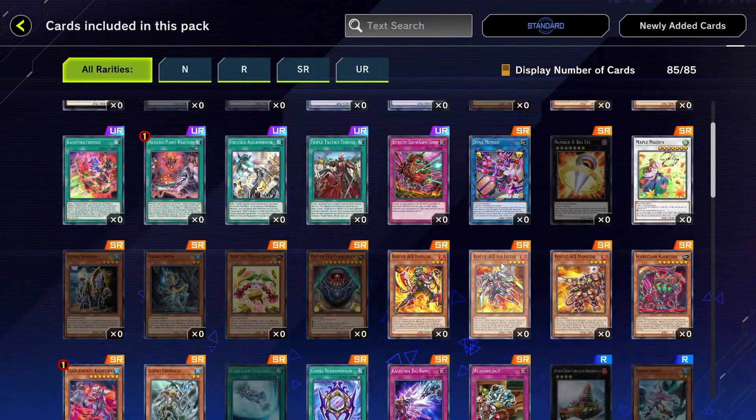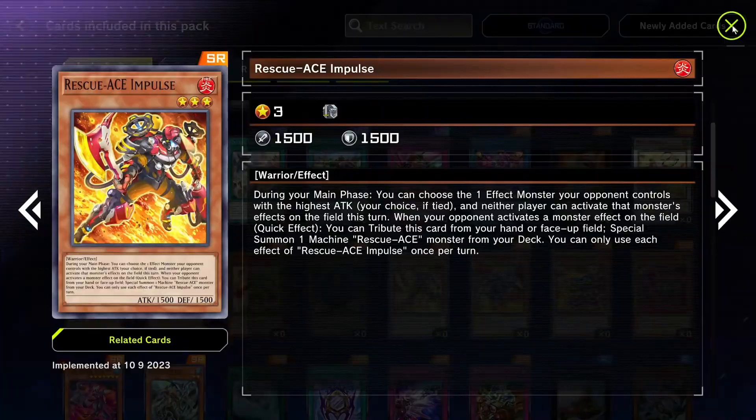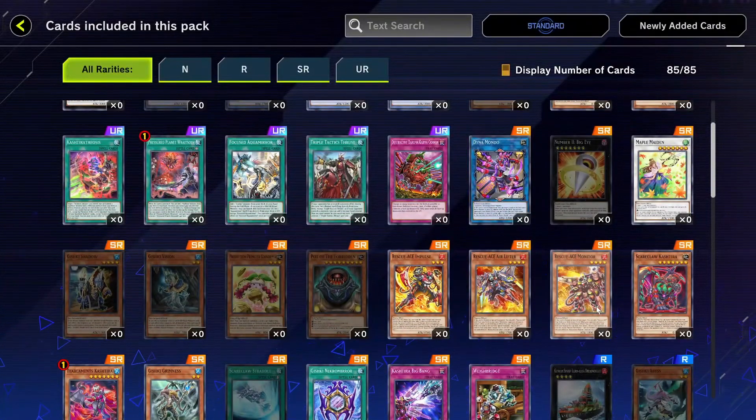Maple Maiden — it's a fairy that can kind of get rid of an opponent's card. It's weird. Not sure why it's a super rare.